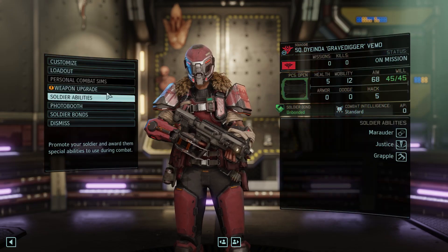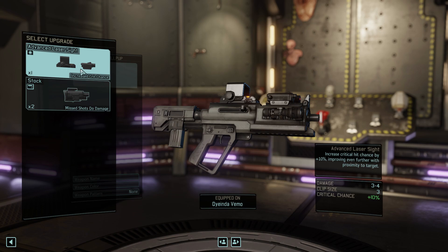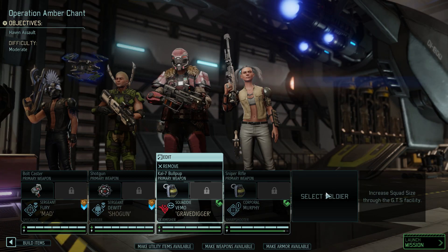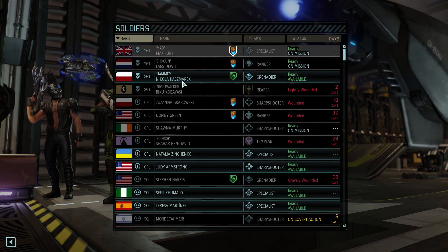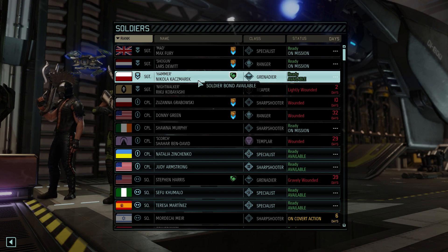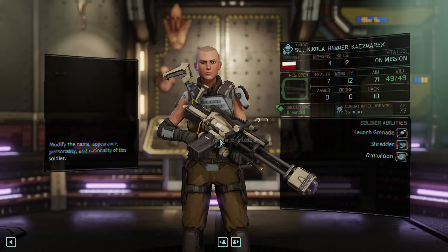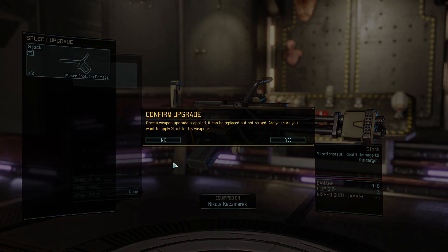We'll definitely want to take our new skirmisher. We'll take our sharpshooter — make sure she's got the pistol. Let's see if we've got any upgrades. We've got missed shots, crit chance — let's go for crit chance. And I think we'll probably take a grenadier. Already got the frost bomb, I know — we might as well take the stock.